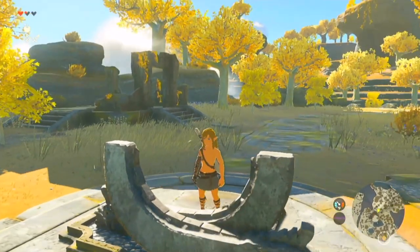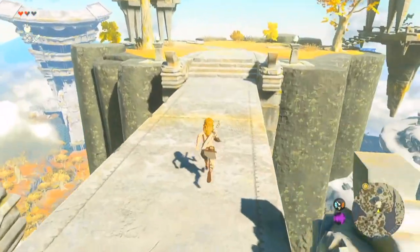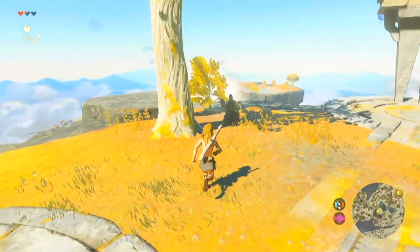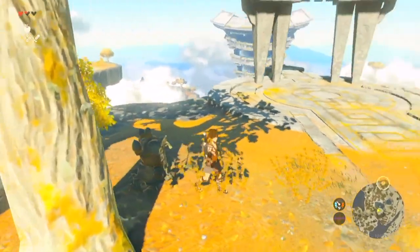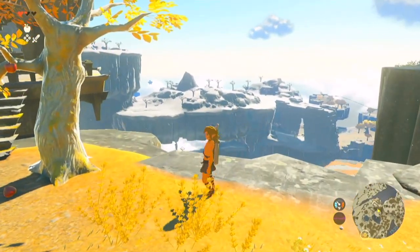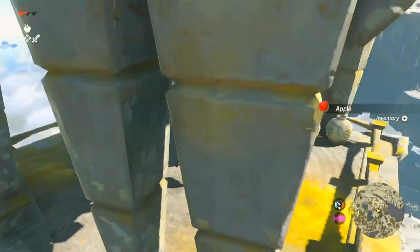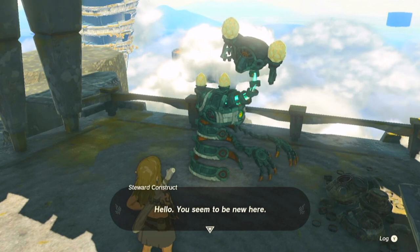I want to make sure we've covered everything here. There's another floating island below. This looks like one of those steward constructs, but it looks like it broke down a long time ago — inside it had a Zonai Charge. We'll find out what those are for later. The land over there is covered in snow. Got some more apples. Looks like I startled a bird. We meet another construct who says: 'You seem to be new here.'